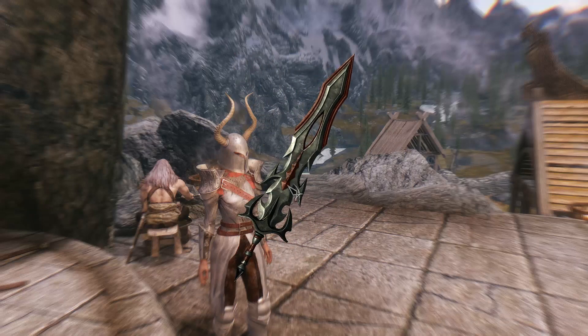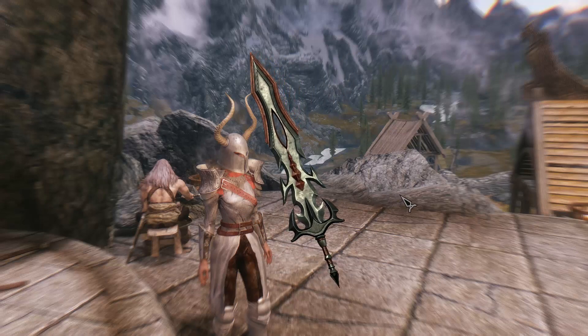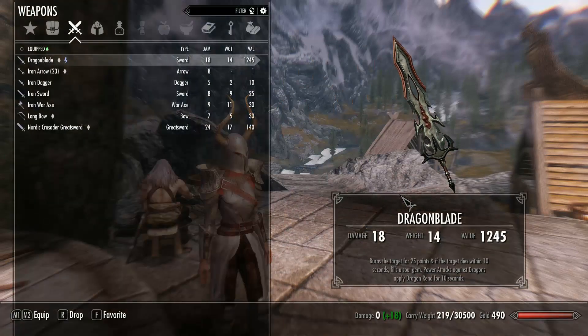It actually looks like a dragon blade from the design, and the red inlay looks like blood that you would get from a dragon, so I think it's pretty awesome. Let's see what it does.